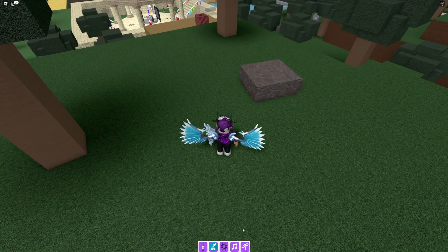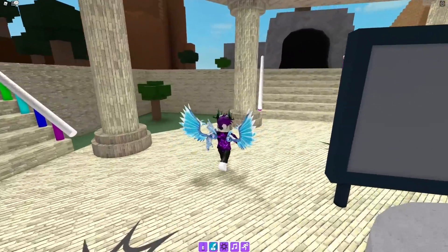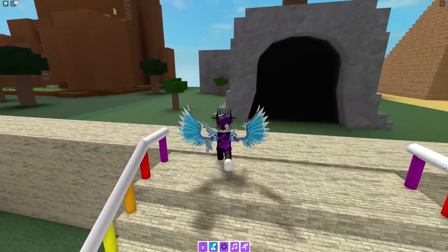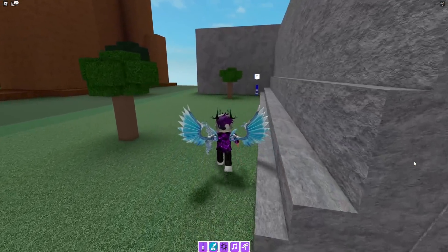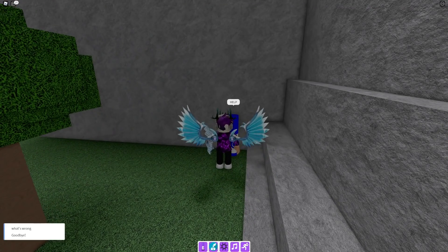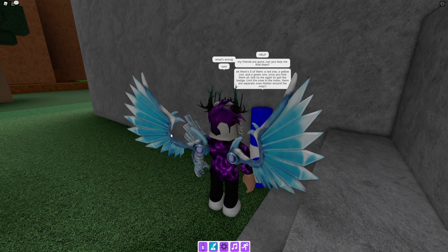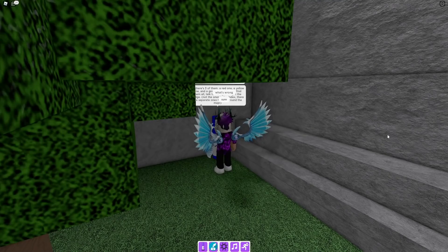For the marker stuck, we first need to talk to this blue marker over here. We're going to say 'what is wrong' and they're going to say something about stuff around the map — click 'sure'. It's going to say there are three things we need to claim up along the map.